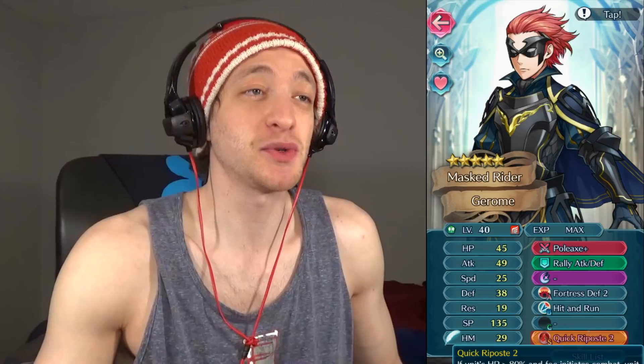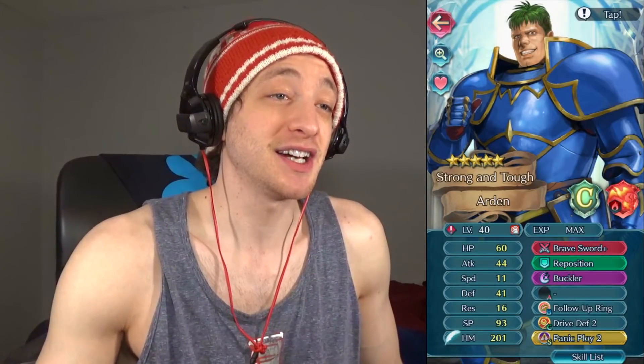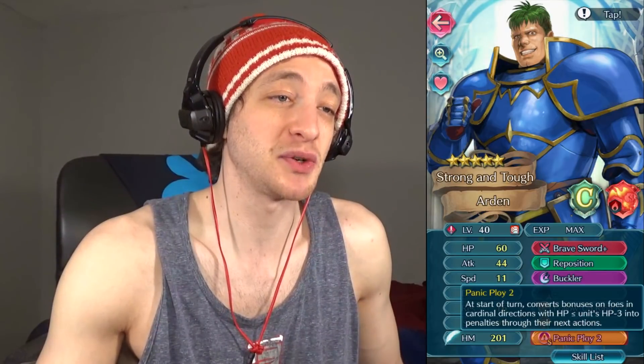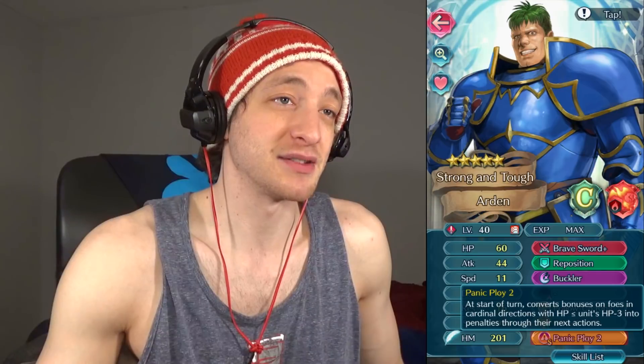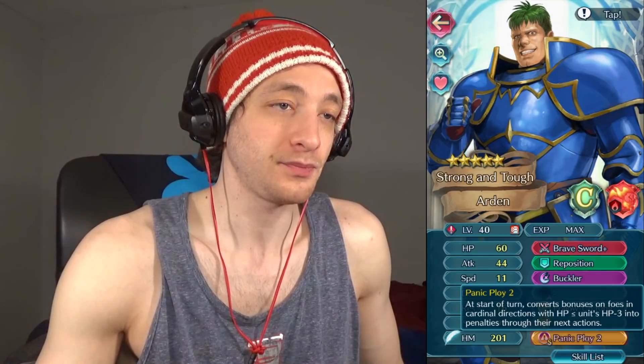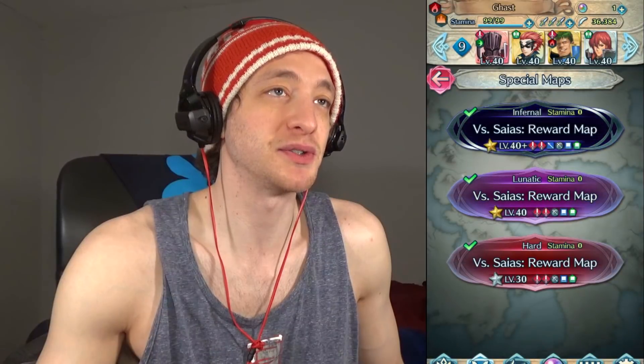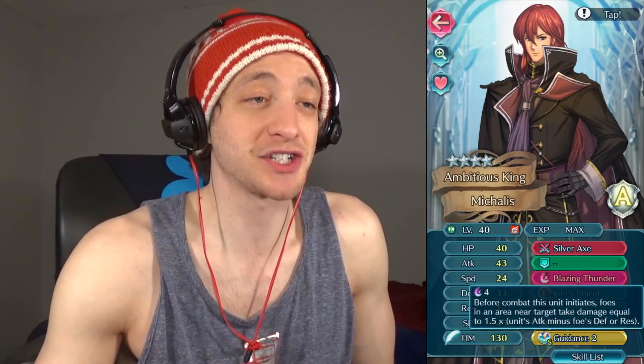Rally Attack and Defense is super clutch, and Quick Repose 2 is going to be needed. I have Arden, who is Vanilla. He has Reposition, but I don't use Reposition. He has Panic Ploy 2, which is very important for him. And I'm just going to disequip that for the sake of it. And I have Michaelis, who is a 4-star. He has a Silver Axe, Blazing Thunder — which comes in the clutch — Iote's Shield, and Threatened Defense 2.